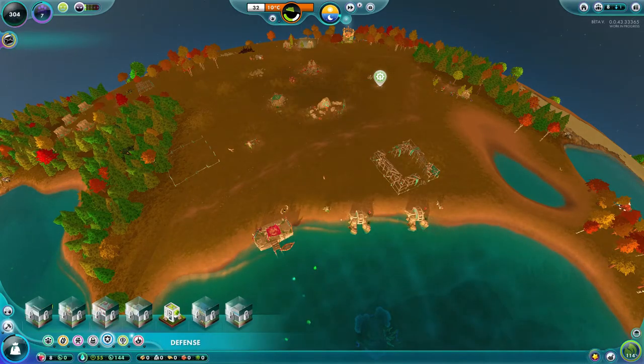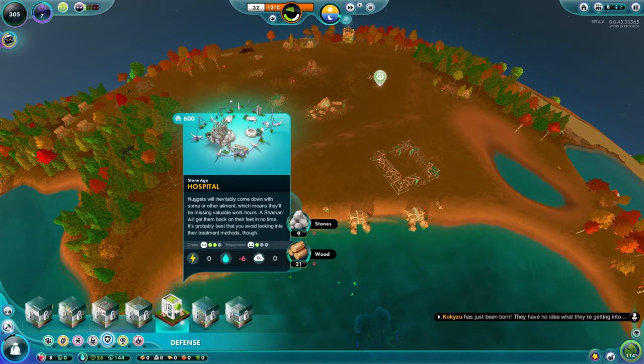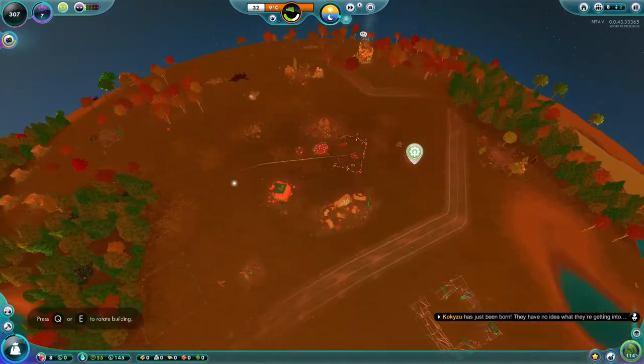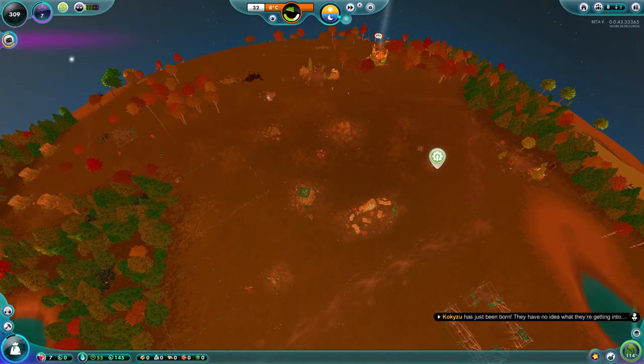We're just celebrating — you don't have to do the fireworks but it gives a happiness boost to your nuggets. We've got the restaurant going. Now we have a hospital — we'll quickly place this down and then get on to the new challenge.